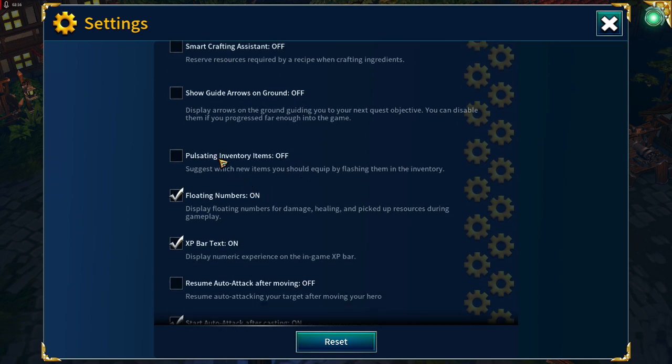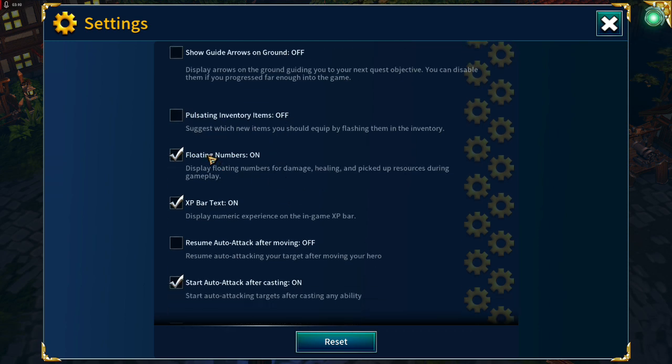Pulsating Inventory Items I have switched off — that just makes things flash in your inventory if they're better than items you currently have equipped. Again, that's personal preference. Floating Numbers I have switched on, purely because viewers quite often ask if they can see the damage going out from the character.